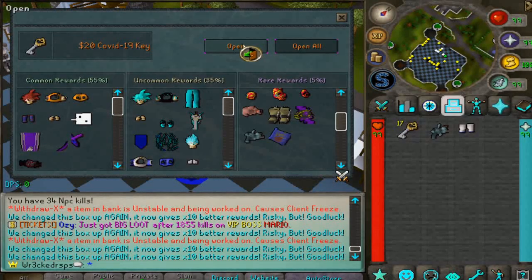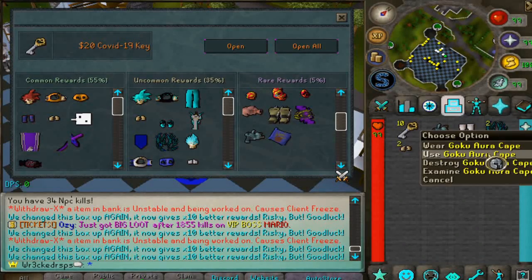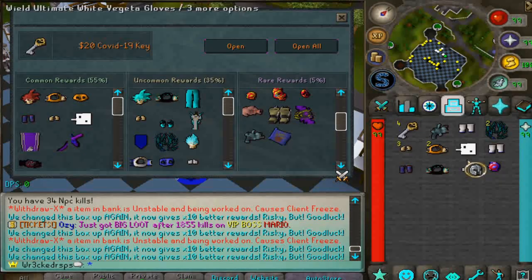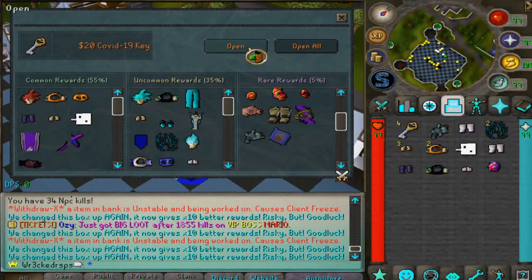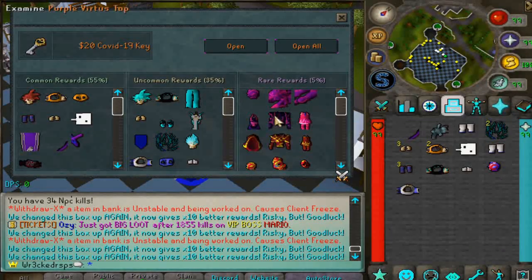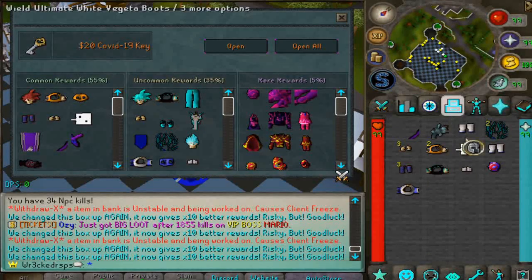We got the teddy bear, ultimate white bikini boots, two Goku aura capes, another gambler icon. We're getting a lot of uncommons and commons but also plenty of rares — the purple Virtus, purple torva, full flame pernix. That's going to wrap up the key opening but we just got ourselves some bank from those 50 keys.